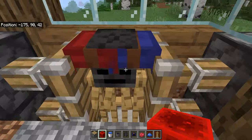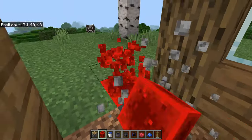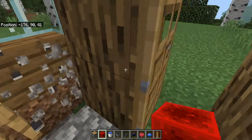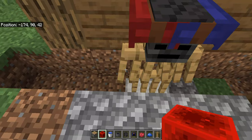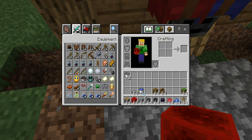There you go — that's how it will look on the table, or wherever you want to do it. It's pretty simple. Now I'm just gonna cover the floor and do the table part using cobblestone.